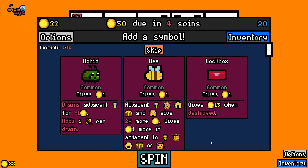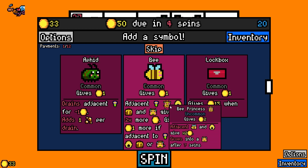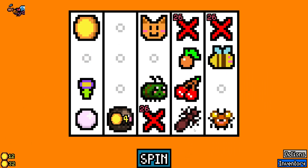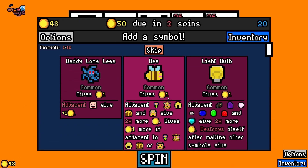There's another aphid but look — the bee got tweaked as well. Let's take the tweaked bee. Roly poly's doing its thing. Daddy long legs — adjacent toddlers...